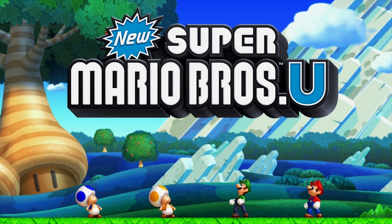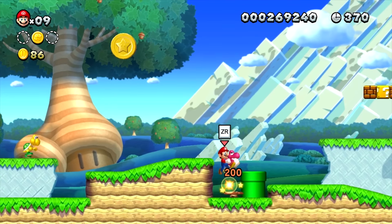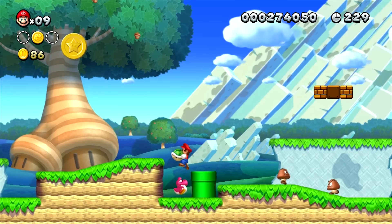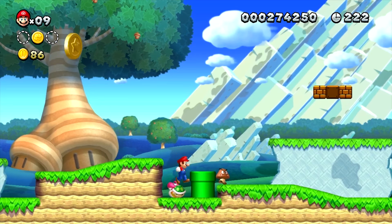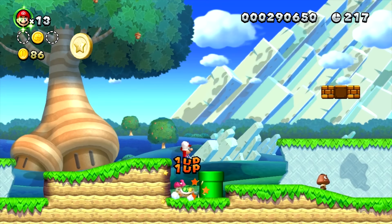The infinite lives trick in New Super Mario Bros. U requires you to bring the baby Yoshi in the World 1 overworld back to the very first level. There you need to place the Yoshi in the small gap between a pipe and the wall. Next, grab a shell and also put it in the gap where the Yoshi is. For some reason the presence of the Yoshi will time it so that you can continuously bonk off the shell, gaining a lot of 1-Ups.